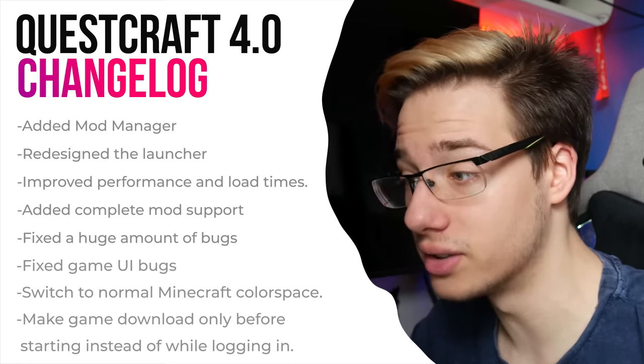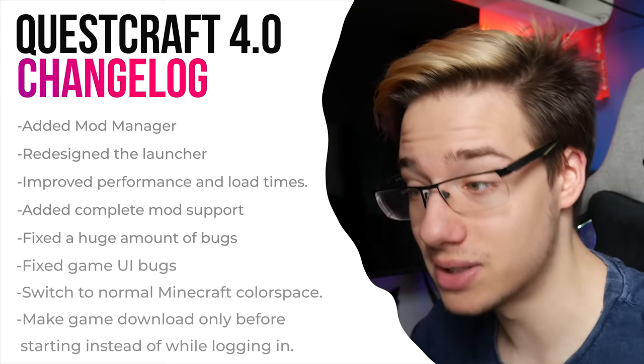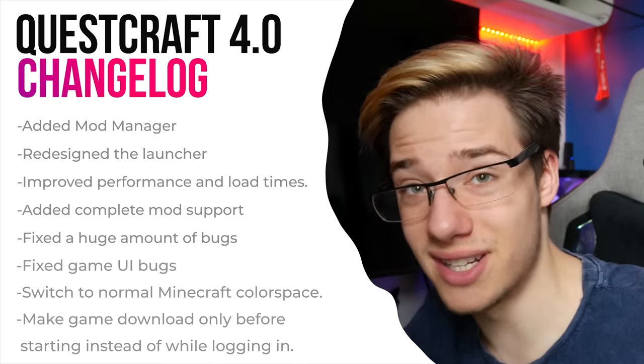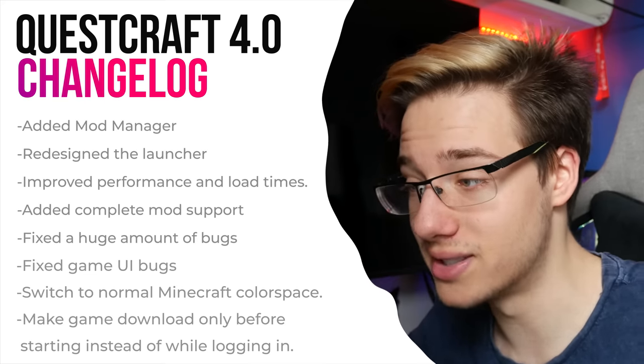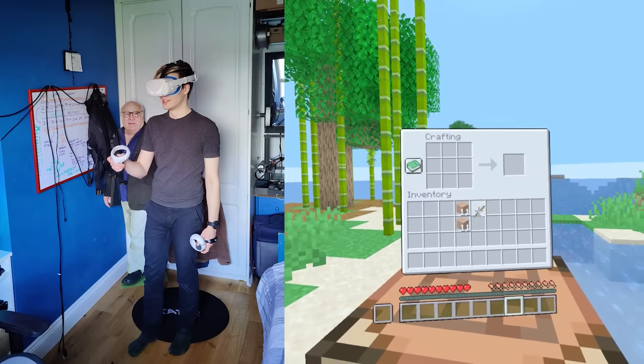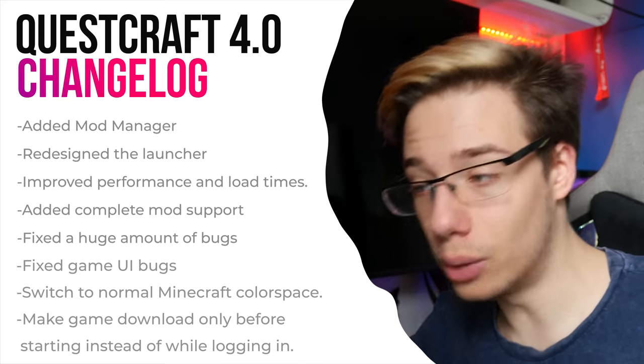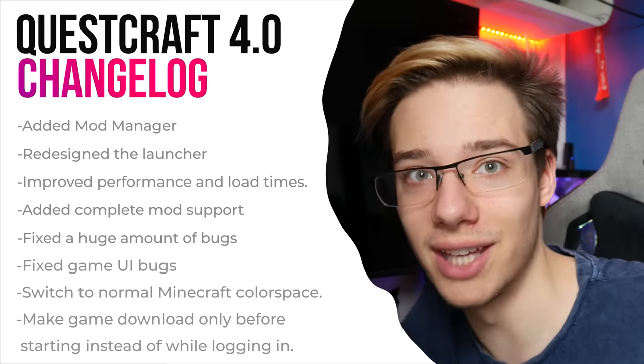They have fixed a huge amount of bugs — so many that they can't even remember — and they have fixed game UI bugs. The world generation freezing, black game loads, etc. — this is one of those things that is going to be noticed instantly. They have switched to the normal Minecraft color space, and they have made the game download only before starting instead of while logging in. This is a pretty massive fix for those of you who had the problem of game files not downloading while trying to sign in.